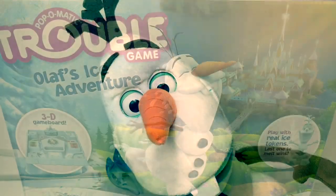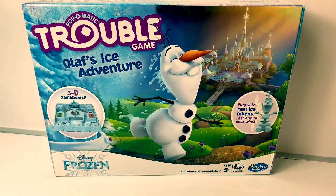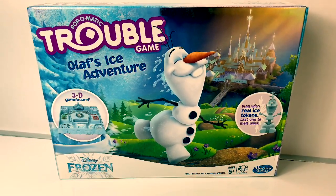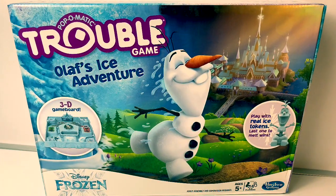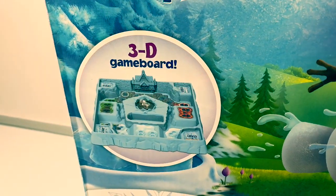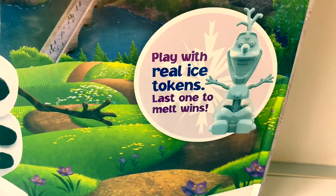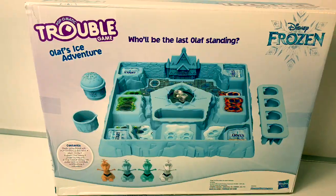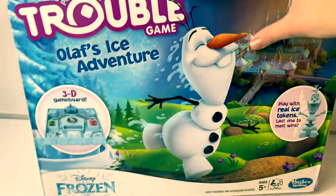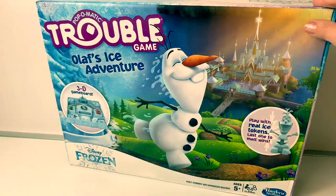Hi guys, hello friends, hola amigos, and welcome to Fun Toys Mundo! Today let's open this new Frozen Pop-O-Matic Trouble game. This is Olaf's Ice Adventure — it's a 3D game board with real ice tokens. Last one to melt wins! It says on the back of the box: will you be the last Olaf standing? This looks super fun, let's take it out of the box and see what's inside.